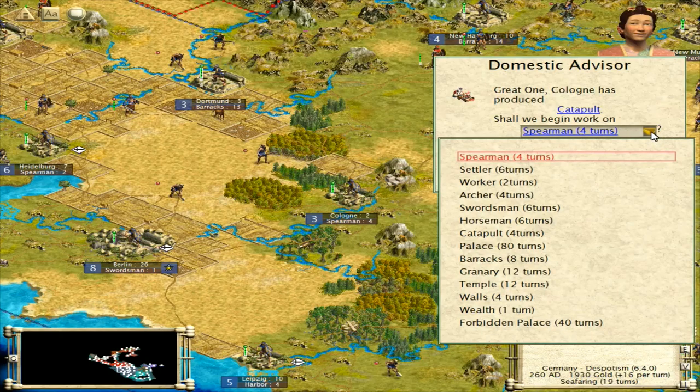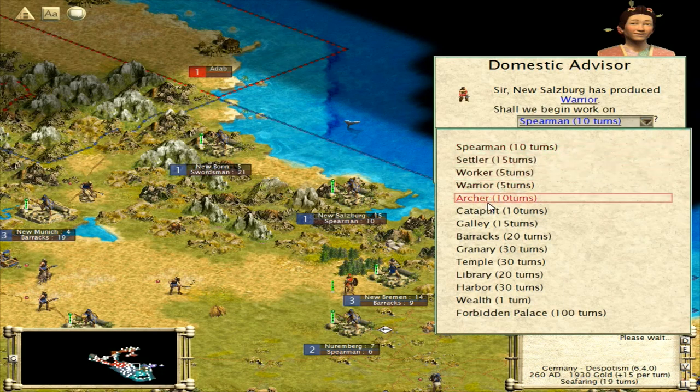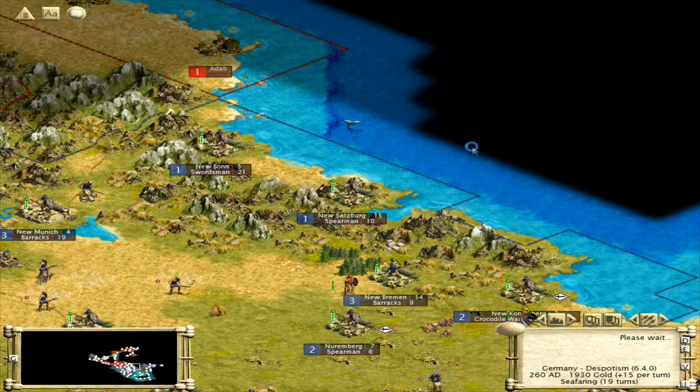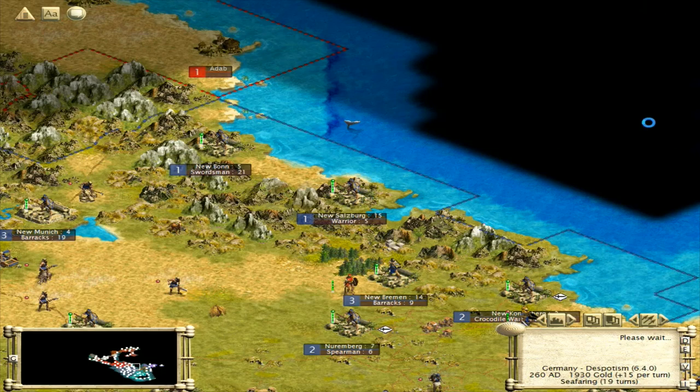I think probably what we're going to do is build a few more spearmen and throw them in our borders so we can upgrade them pretty much right away. This guy's going to keep building warriors because we're going to bring them back to the barracks and turn them all into swordsmen. I wonder if we should build a barracks here first, though. Celtic City — nice.